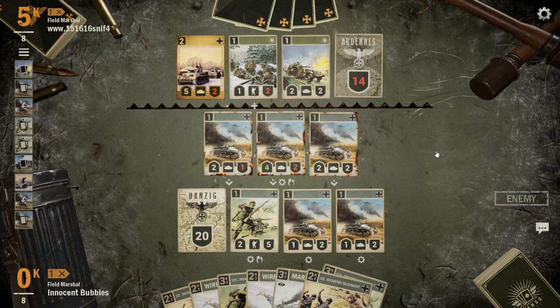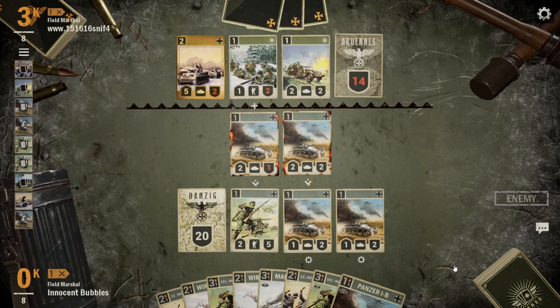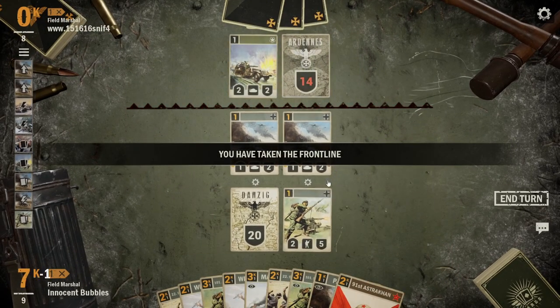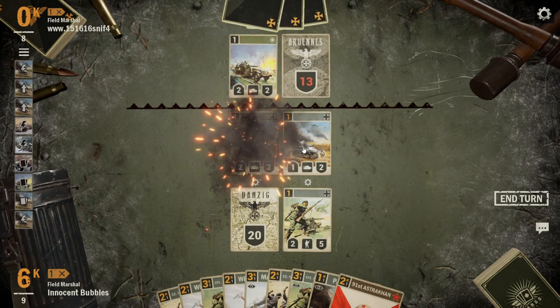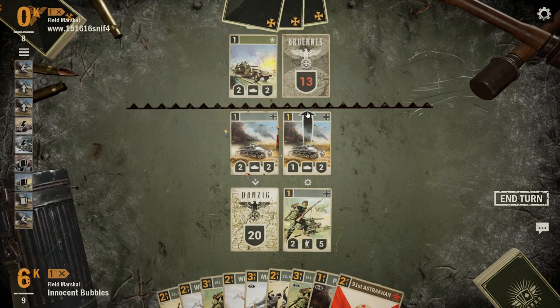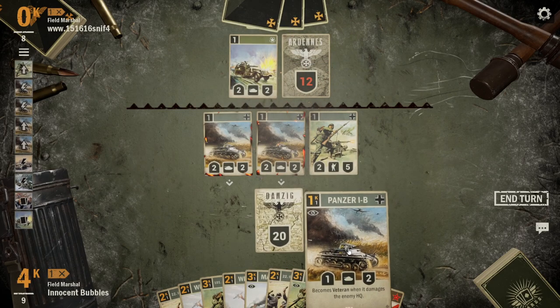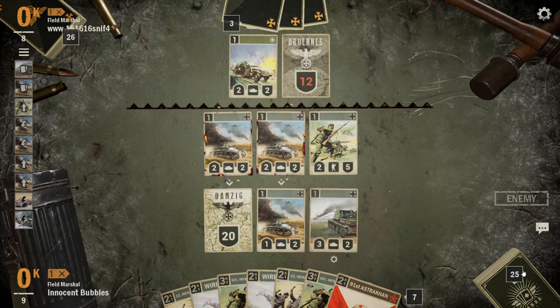My opponent does bounce one of them, then goes for the naval bombardment on the one in the front line, bouncing it back to my hand, and trades out with the front line. I decide to flip these veteran tanks before emptying any hand space, as the cards in my deck are higher value than the Panzer 1Bs. I have one left in hand that I can use to generate more veterans. We're just going to move up and spam the front line as much as possible, and put down the Marder so they're not able to trade effectively into my front line.